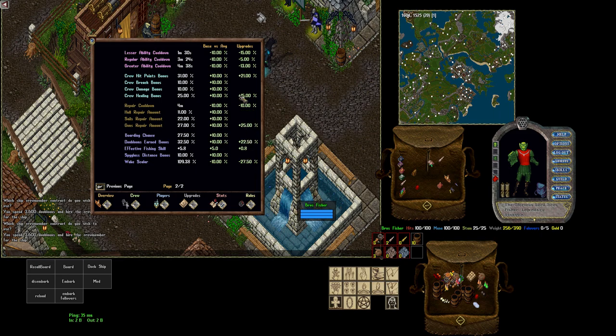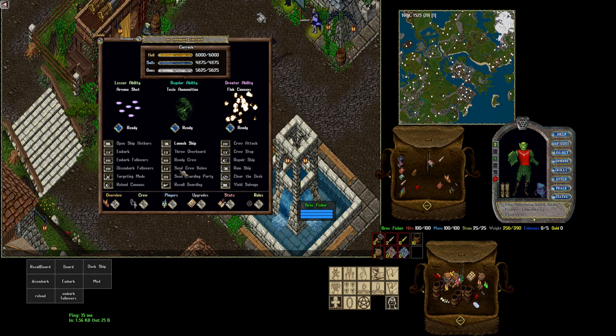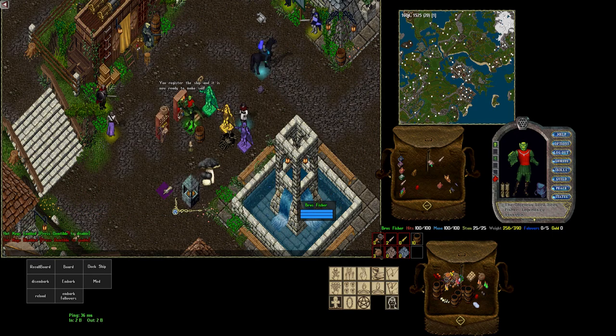Looking at the stats on our boat, it's pretty garbage. We've got a four-and-a-half-minute greater, one-and-a-half-minute lesser, and our wake scaler is still over a hundred percent. This is not a boat I would suggest using to start, but that's kind of the point of this video - I want you to see what it's like to get out there on a subpar boat. I might have spent 700,000 gold to get this started. In the boating world, that is not a lot of money - people regularly pay 2 to 3 million for a single upgrade.